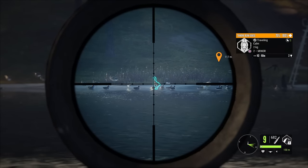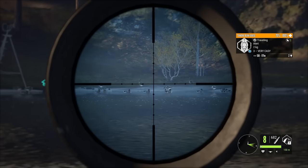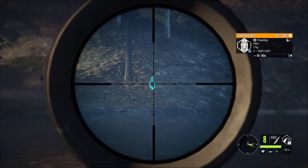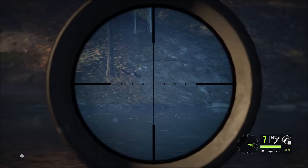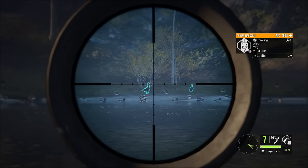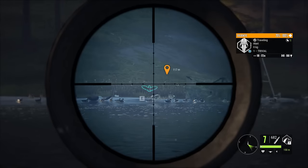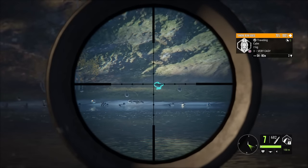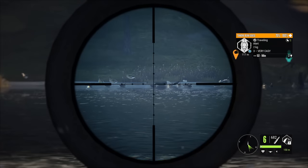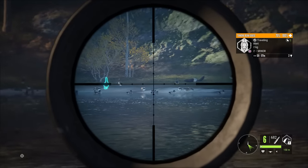They're calm again. Got another one — they've gone alert again, but this is actually working pretty well. I want to take this level three out. Zeroing is important — geese are bigger so they're easier to hit. Got them, and they're not spooking. You can literally keep doing this; I don't think they'll ever spook as long as you're patient enough and wait till they go calm after every shot. Let's go for this level three female — beautiful.